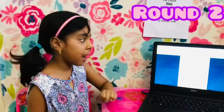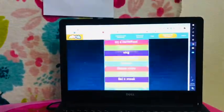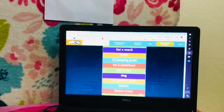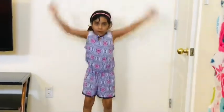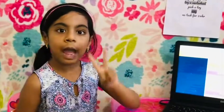Round two! Now I'm going to spin the wheel again. I got 10 jumping jacks! Now I need to do 10 jumping jacks: 1, 2, 3, 4, 5, 6, 7, 8, 9, 10! Round 3.